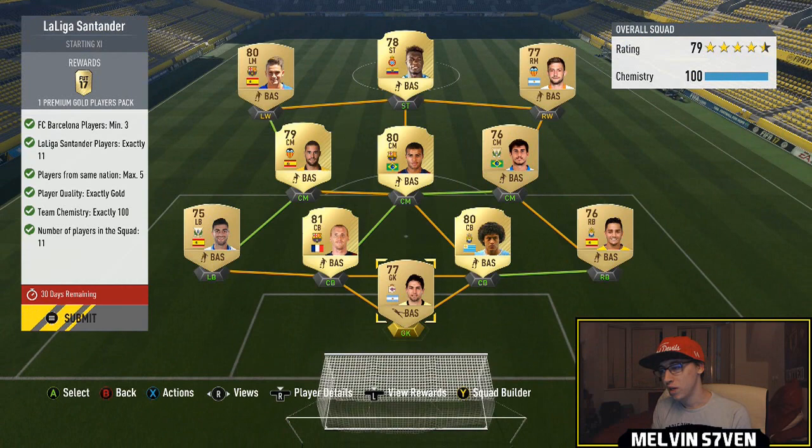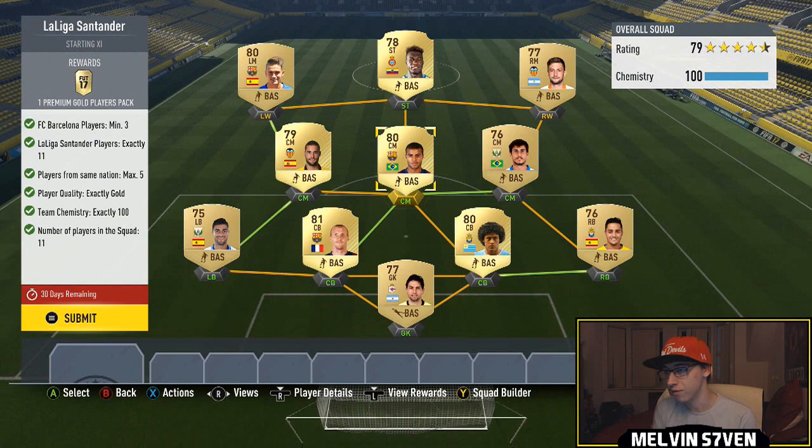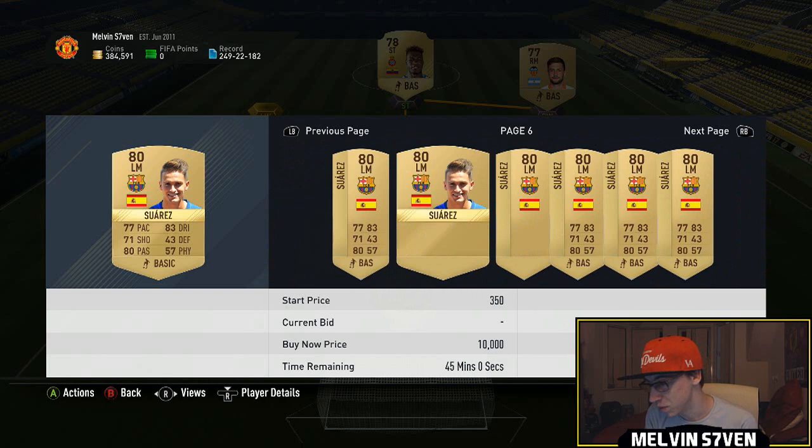We move on to La Liga Santander, which I reckon would be quite cheap as well - you get a 25k pack for this. You only need three Barcelona players, and Rafinha there you can see is a thousand. Sorry if you can hear sirens in the background, I'm right next to a hospital. The Barca players aren't really getting price fixed for too much - okay, maybe Suarez the left mid is about 2k.